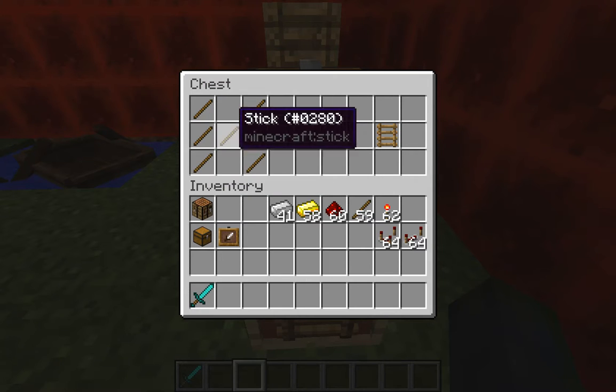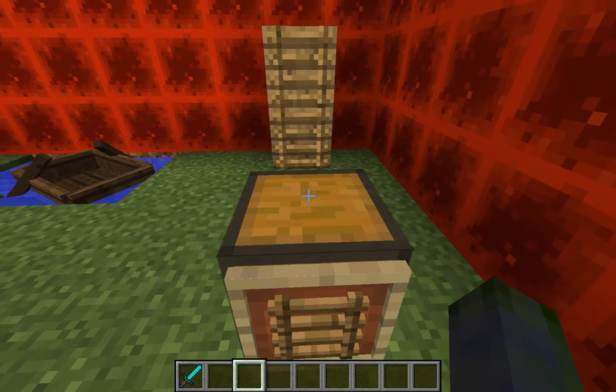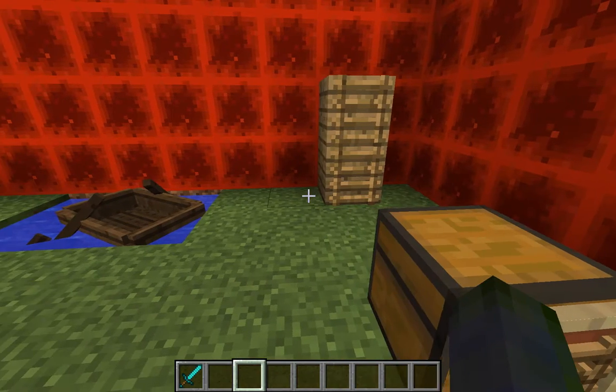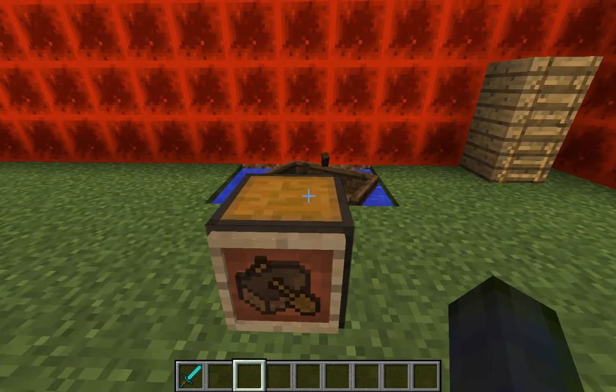You just follow this recipe right here — it's just sticks. It's very easy to make and I believe it gives you like 16 or so ladders per craft, so it's very useful.